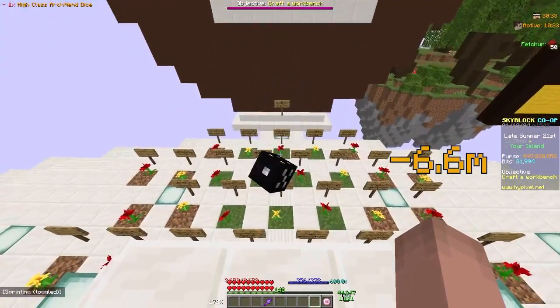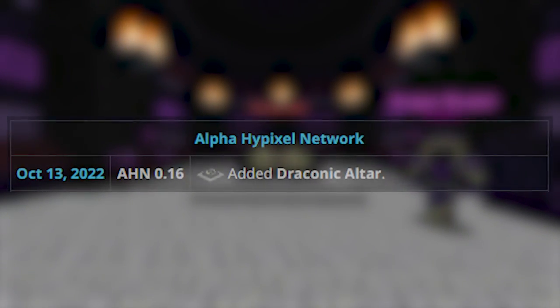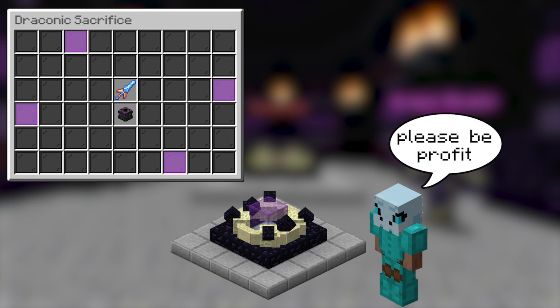I woke up and wanted to gamble, but I didn't want to lose all my money. So I'm going to be showing you guys how I beat gambling with math. On October 13th, 2022, they added a new place to the end called the Void Slave. In this new area, they also added the Draconic Altar. The purpose of this altar was to sacrifice items for a small chance of profit, also known as gambling.